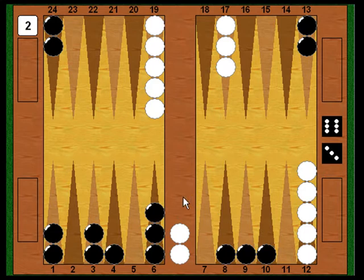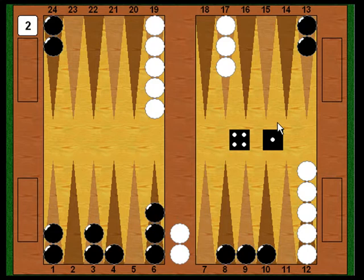Now it's Black's turn, and he has so many good rolls he can barely count them — any six, five, four, or deuce covers the blot, so he's an enormous favorite. He rolls a four-one. With the four, he moves from the eight to the four point, covering it. With the ace, rather than moving nine to eight, he plays 24-23, splitting his back men. He's not going to play his back men much for a while since his first job is to close White out, but there's no harm in getting them moving when there's a lull in the action.